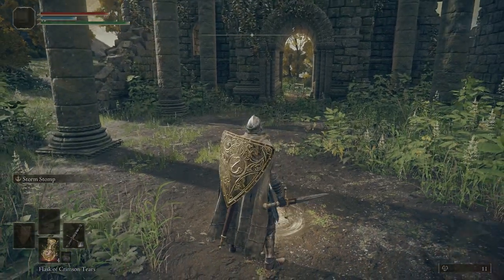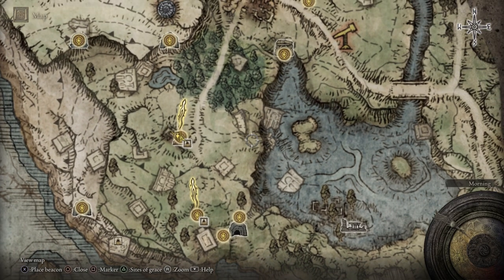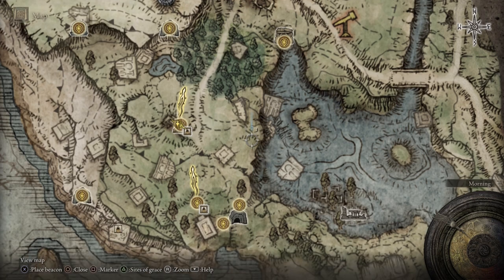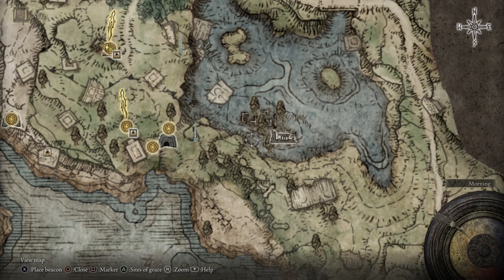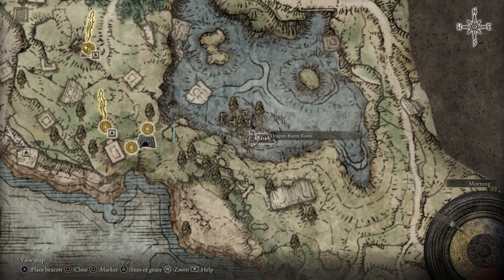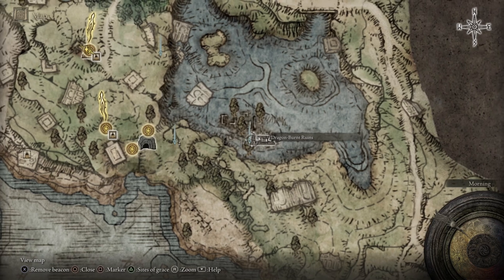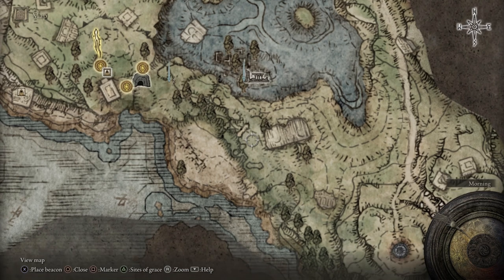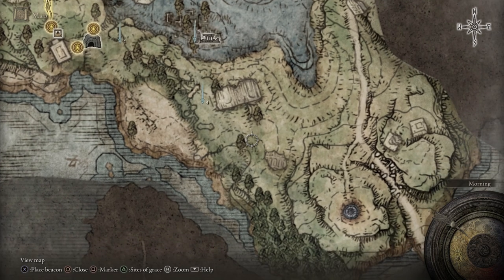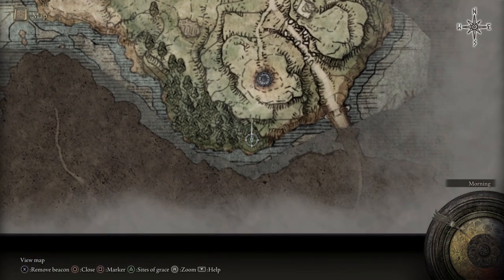Before we get started here, let's go to our map — make this a little easier on everybody. We're going to come over here, grab an item from right there, grab an item from right here, head over to the Dragon-Burnt Ruins. I accidentally got the marker for this, so I apologize to anybody that may not have that marker. And then over here we should have a grace, and after that grace we'll end up coming all the way down here and getting ourselves another item.